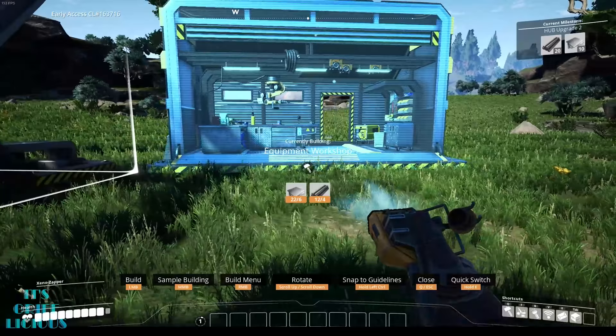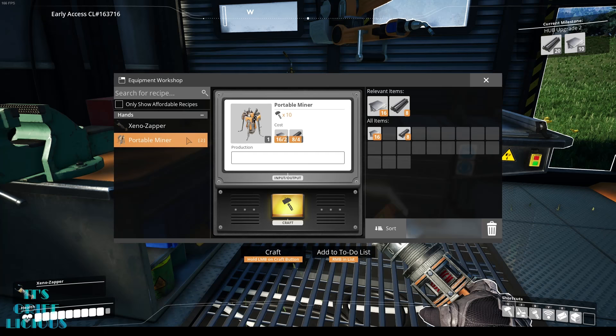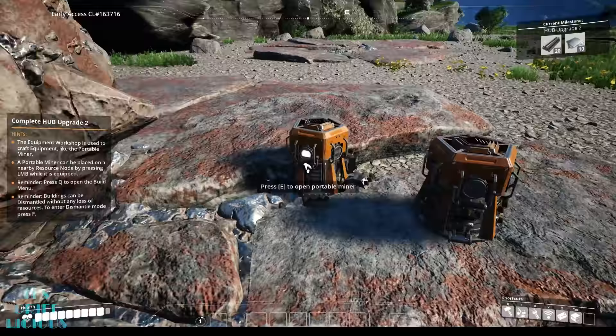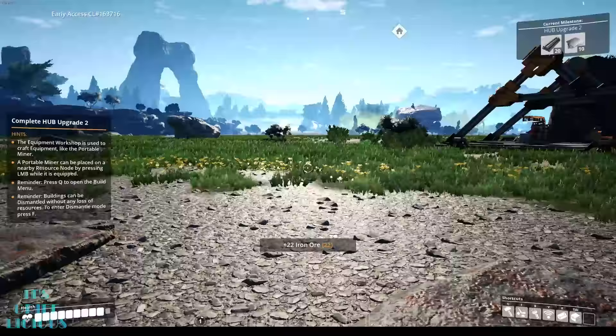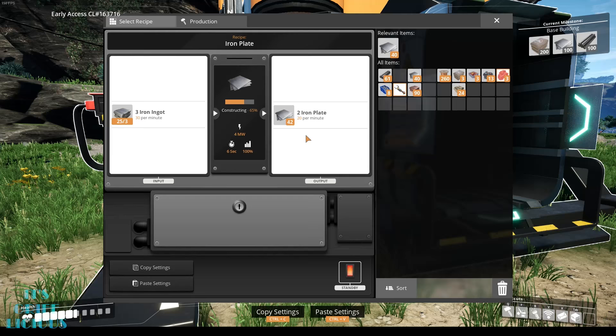Behind the facade of a game centered around construction and automation are parallels to a world full of potential — like a blank canvas for creative and imaginative people to manipulate to their heart's content. This subtle act of priming makes players either consciously or subconsciously aware that, like the proverbial cat, there is more than one way to skin this thing. Satisfactory does this in a way that allows you to figure it out on your own, respecting your intelligence as a player, without burying it so deep that only experienced players will discover it. This to me is one of the greatest design decisions in the game — providing agency over the process and completion of tasks.